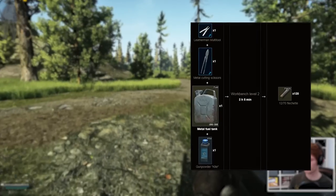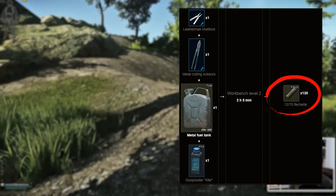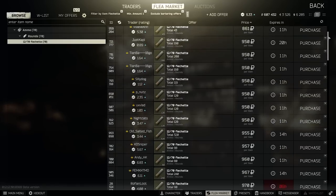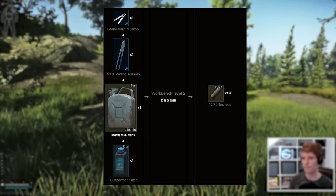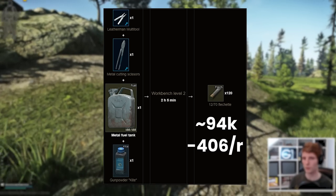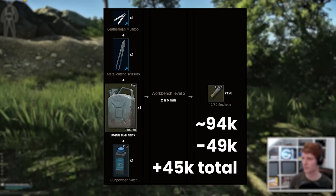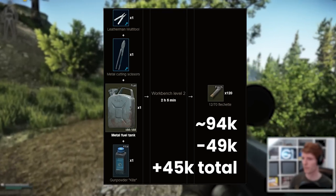For a kite gunpowder at around 14k we get 120 flechette back, and they sell pretty well on the flea market as one of the preferred shotgun cartridges these days. They can range from 700 up to 1.3k each, but using 900 as a relatively reasonable figure will make 94,000 rubles, but we have to pay off another 406 rubles of fees per cartridge. This comes to 49k for 120 flechettes, taking our total profits to 45k per cycle — still not bad and better than making grenade cases.